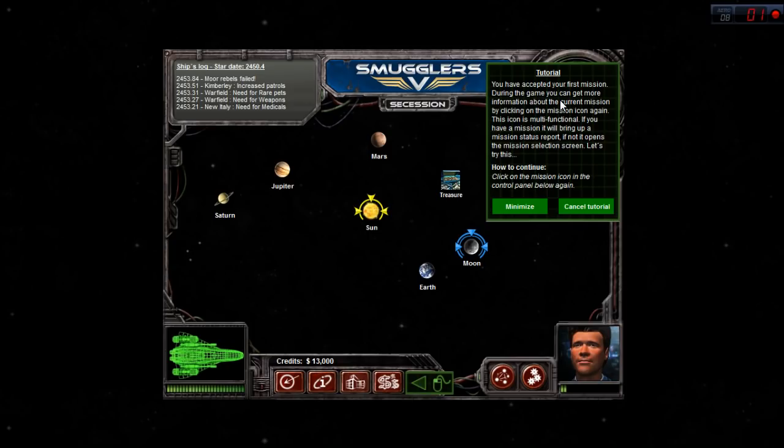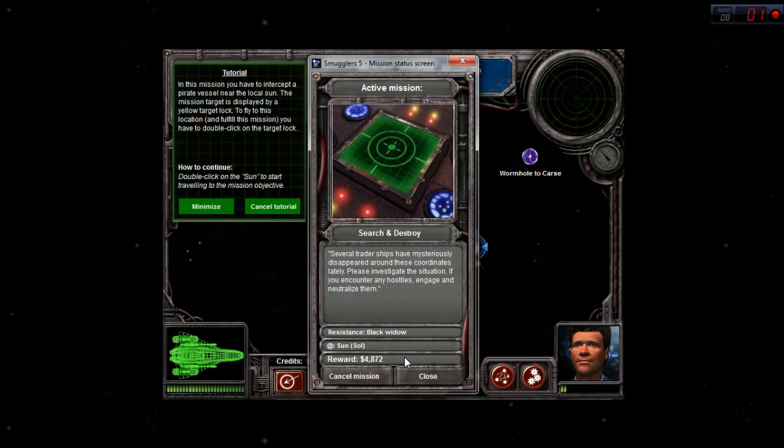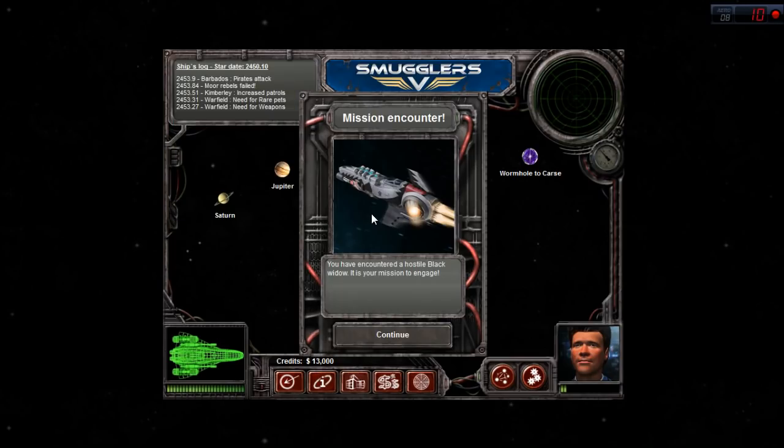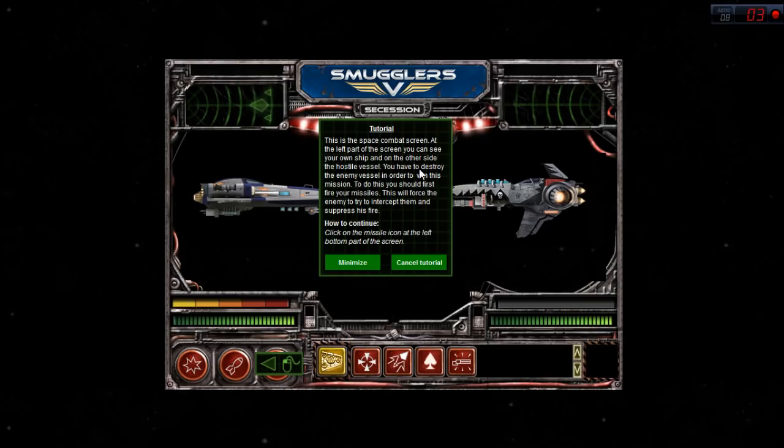During the game, you can get more information about the current mission by clicking on the mission icon again. This icon is multifunctional - if you have a mission it brings up a mission status report; if not, it opens the mission selection screen. In this mission you have to intercept a pirate vessel near the local sun. The mission target is displayed by a yellow target lock - double click it to fly there. You have encountered a hostile black widow. This is a space combat screen. At the left part of the screen you can see your own ship, and on the other side the hostile vessel.